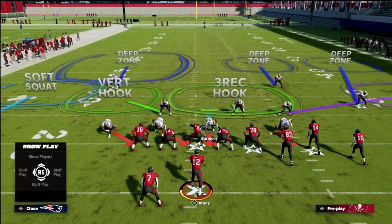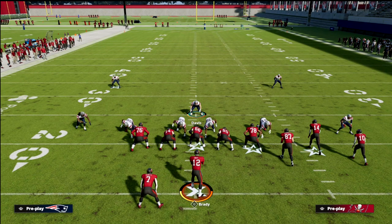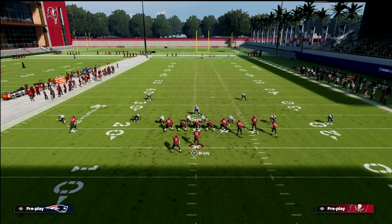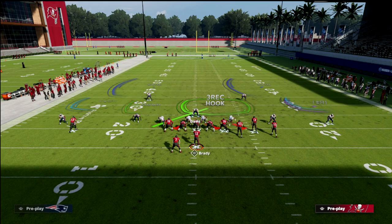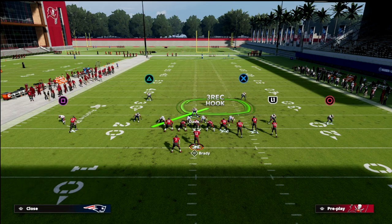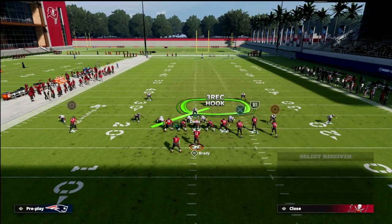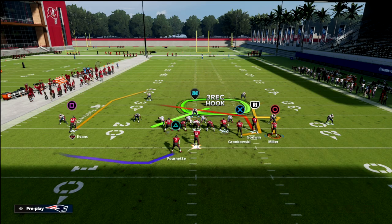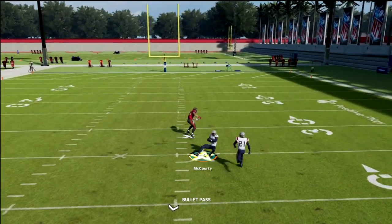A very simple strategy you can use is a baseline look like this. Because we don't have to worry about the skinny post, we can actually recreate a cover two look — we have the purple zone, and on the right side you can curl-flat the defensive end or bluff blitz him to play the running back. Then you can run a vert hook, giving you a double mabel on both sides plus the three-rack. If they run a skinny post, you have no responsibility for it, and you see that skinny post is still completely bagged by this coverage.